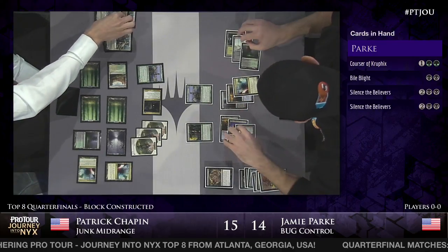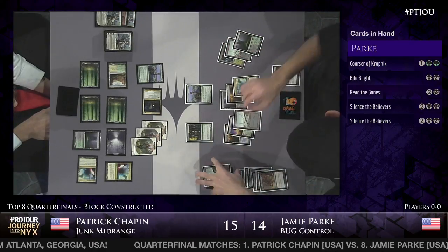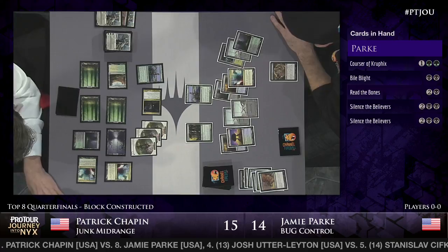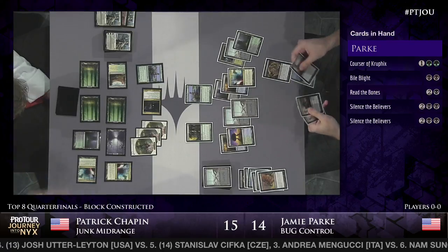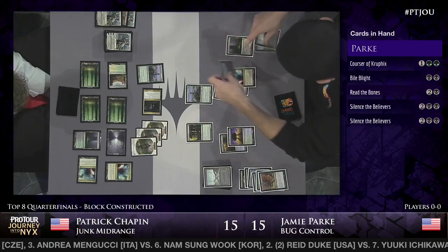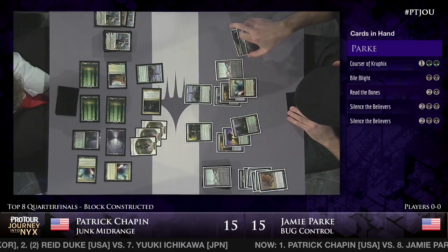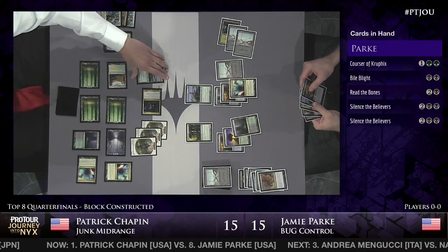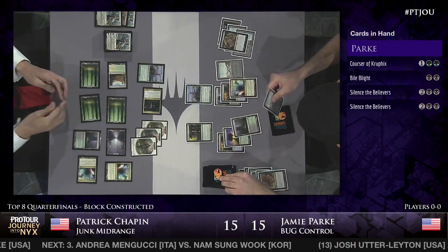Chapin starts the offense by attacking and drops Jamie Park down to 14. Here's Elspeth for Patrick Chapin. Interestingly, Patrick not prioritizing removing Courser of Kruphix from the board. Jamie has been able to leverage Courser really strongly, and with Read the Bones on top, you have to assume Jamie's going to be able to set up a land on top of his library. Hero's Downfall takes care of Elspeth, Sun's Champion. Jamie draws the Read the Bones, reveals a Swamp, plays the Swamp off his Courser of Kruphix, gains another life.